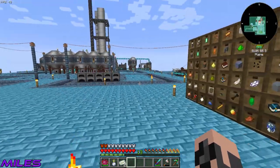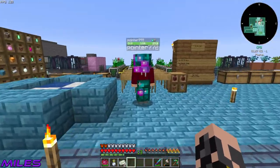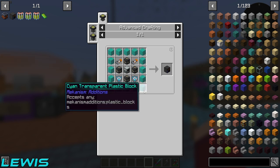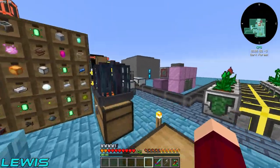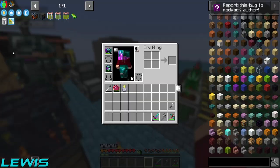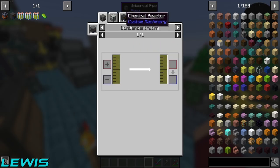Can I have all your EMC? No, you can't have all my EMC Miles, I've worked hard to get that. Anyway, what we need to make is an assembler — that's the first thing. We're going to need more plastic blocks, some heavy engineering blocks, and a multi-servo press. You do the assembler, I'll go get the sulfuric acid.